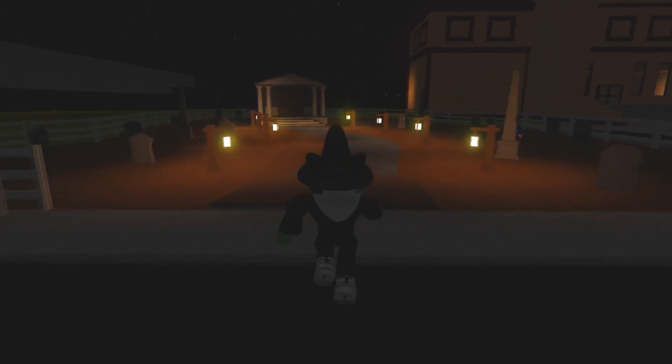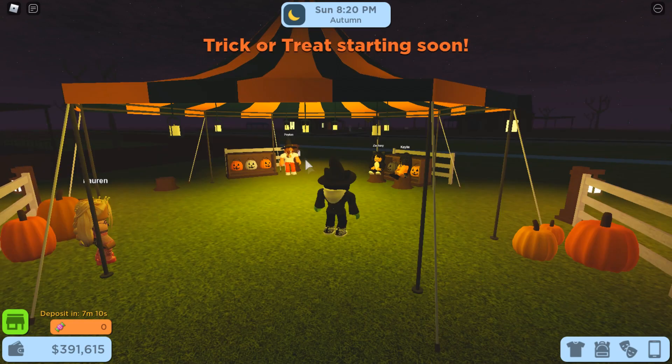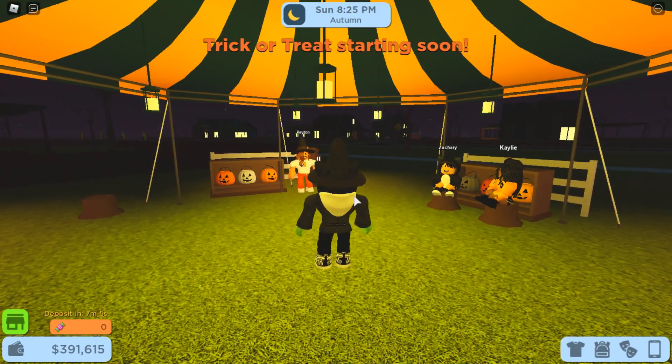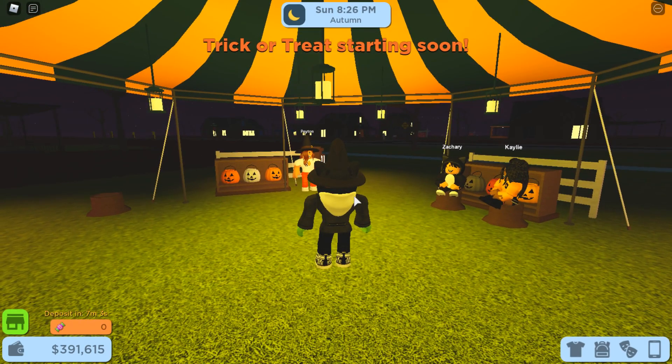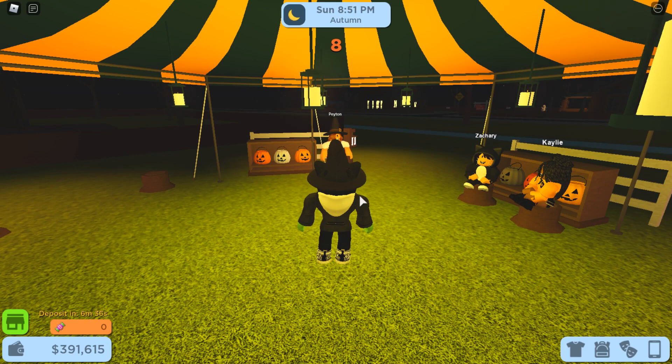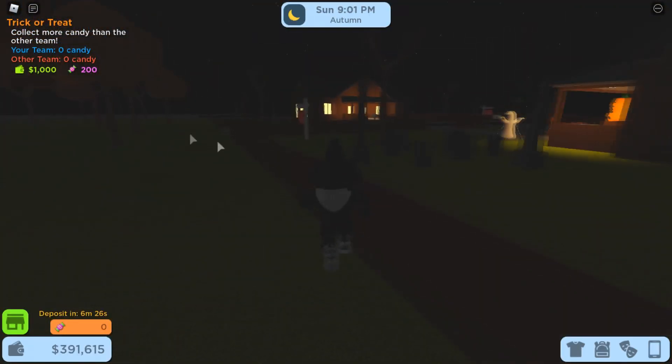Across the street is what seems to be a graveyard. One of my favorite parts of this update is that you are now able to trick or treat. To do this, you will need to wait until around 8 o'clock PM in-game time, then a message will pop up. Once you are over at the trick or treating place, it will start. This is sort of like a quest where you will be put into a team and go against another team to see which team gets more candy. The winner earns additional cash and candy.